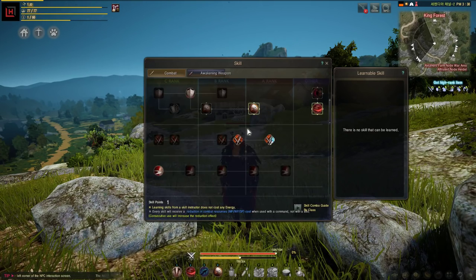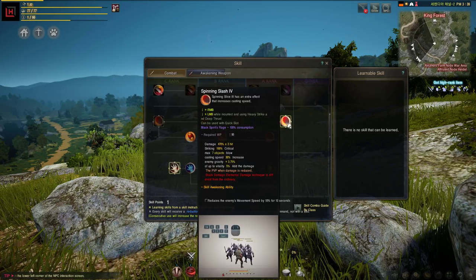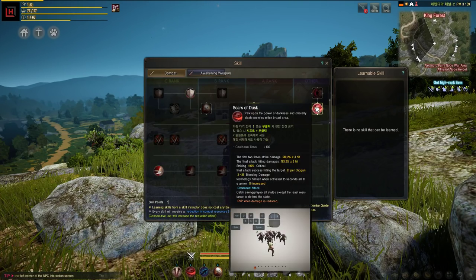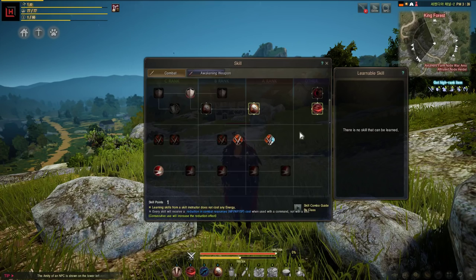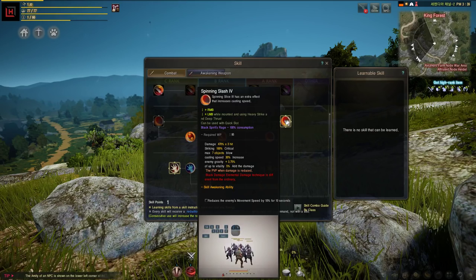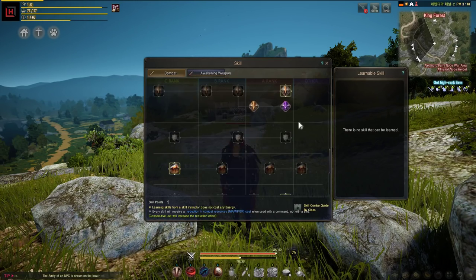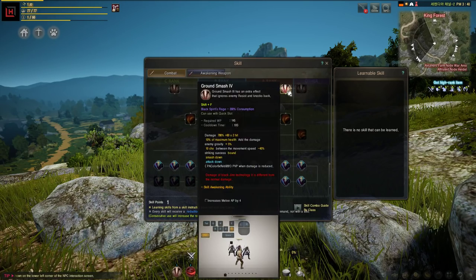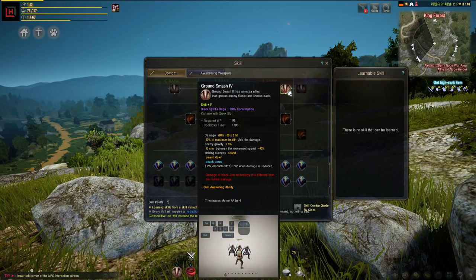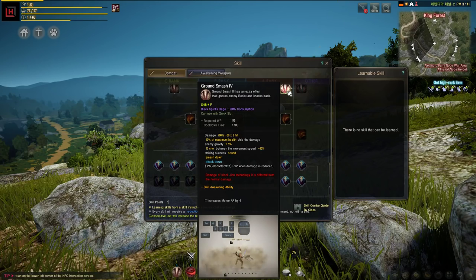Your priority in terms of leveling skills should be Spinning Slash. Maxing Spinning Slash will help you a great deal when you're trying to kill mobs before you get Twilight Scar at level 37. Spinning Slash does really good damage, but what you really want to do is knock them down before you use it. The skill Ground Smash is an AoE knockdown — use it to knock down the mobs you're killing, then use Spinning Slash right after.